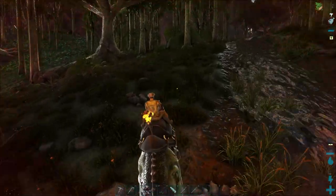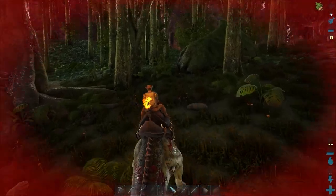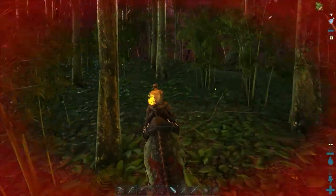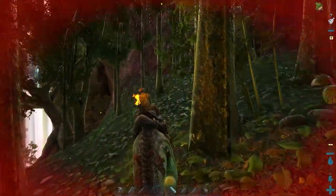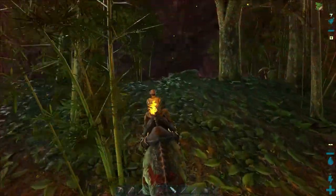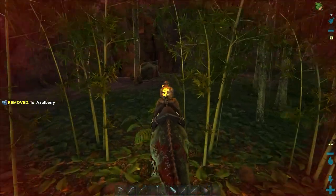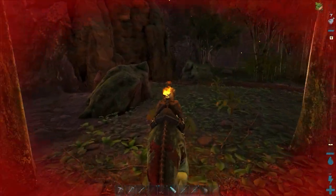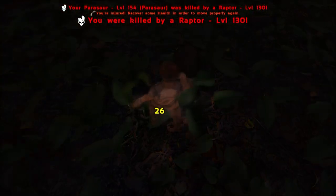You would do that at a critical time. We're like one hit away. That's it — we're dead. Raptor, and I've got nowhere to go. We're dead. Can we run away though? No, not from a level 130. We can't.